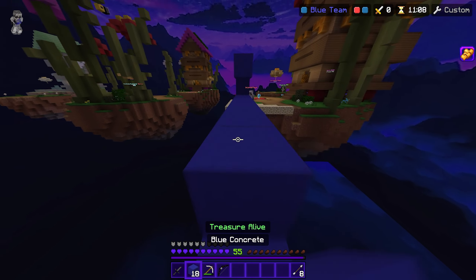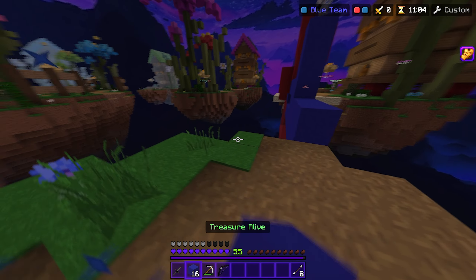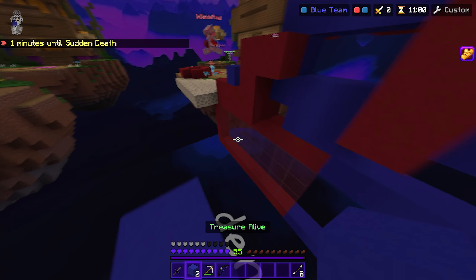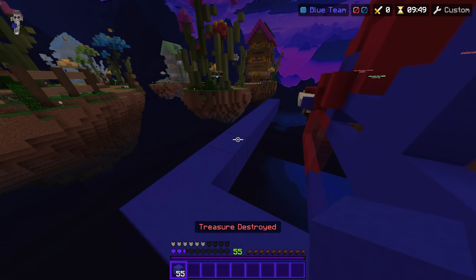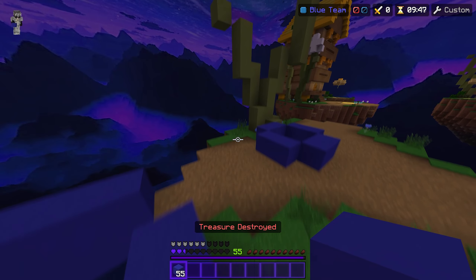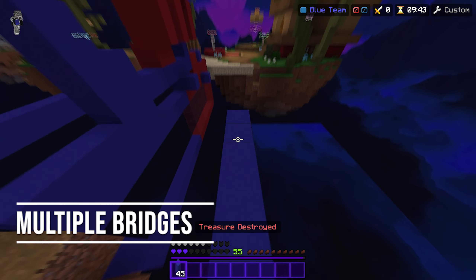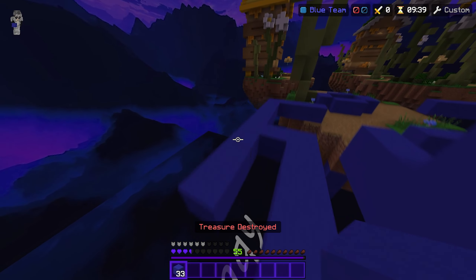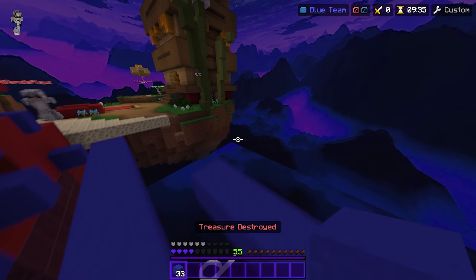The next tip: if the bridge gets too messy or stacked up, instead of war running if you're not confident, branch out and make another bridge. Making another bridge is not a bad idea. You could confuse your enemy by making multiple bridges — even if it's just two blocks — giving you many more opportunities to get past your enemy.